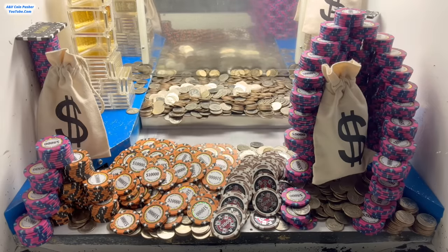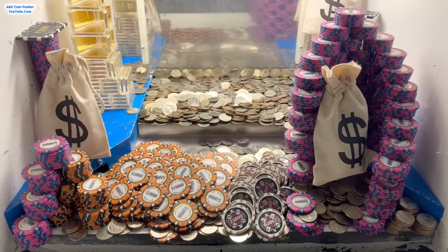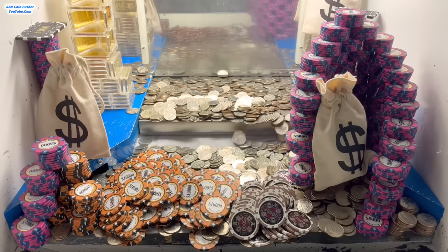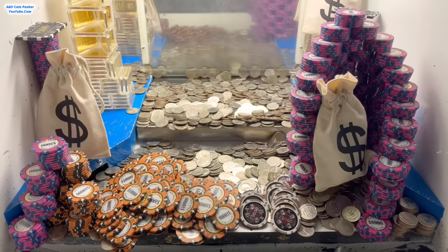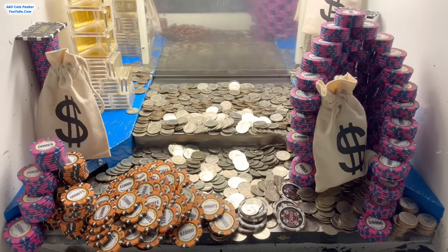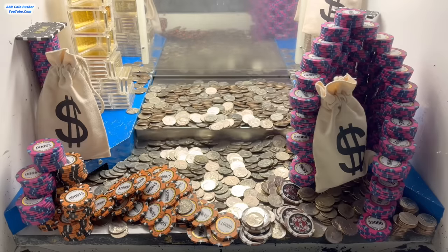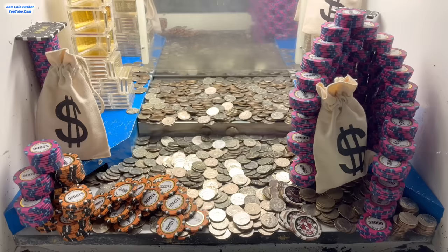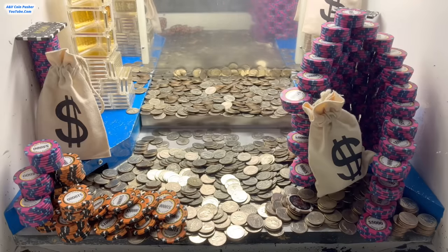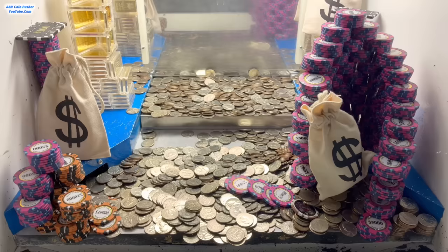We've definitely made a tremendous amount of money already. I think they had a ginormous tower of $10,000 tips on the pusher on the left-hand side, and on the right there's a ginormous tower made out of $5,000 tips. On the pusher there was a great big old tower made out of $25,000 tips in gold on the right side. There was a pyramid of quarters and a pyramid of chips in the left corner. They've got three of the ginormous dollar sign money mystery bags in there today — those are always loaded up super, super good. We're definitely going to make a fortune off this game today.